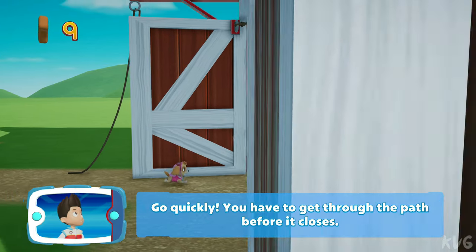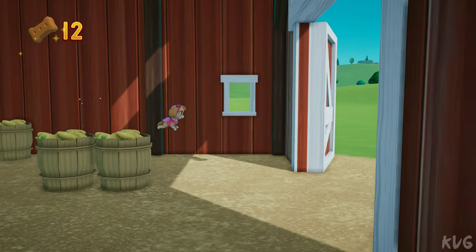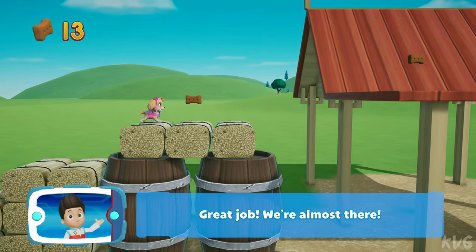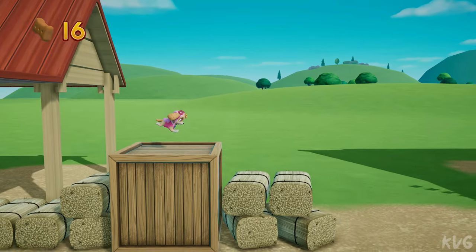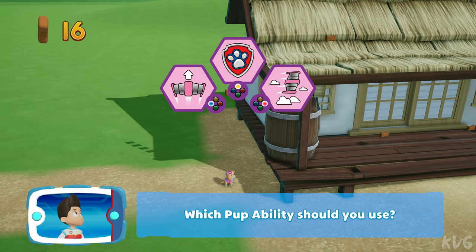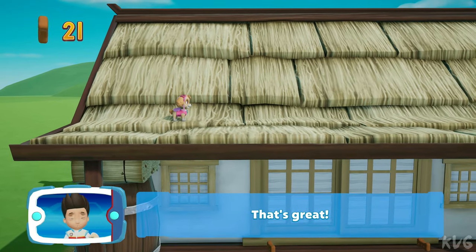Go quickly, you have to get through the path before it closes. Great job, we're almost there. Which pup ability should you use? Collect all the pups, that's great.